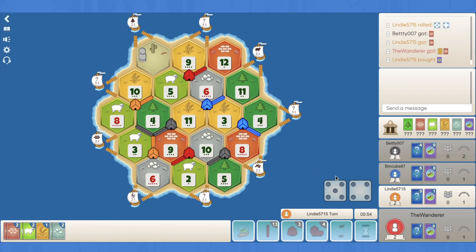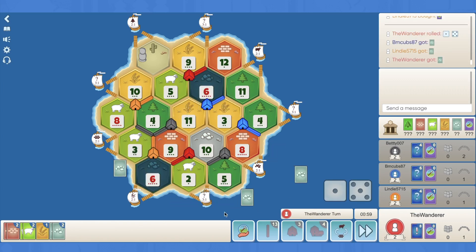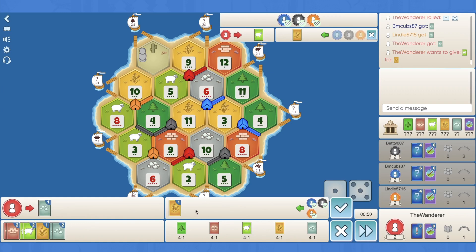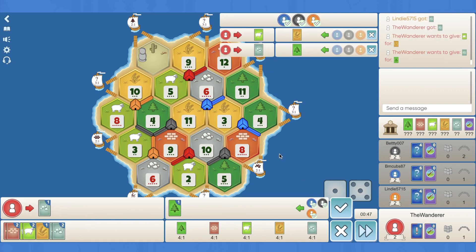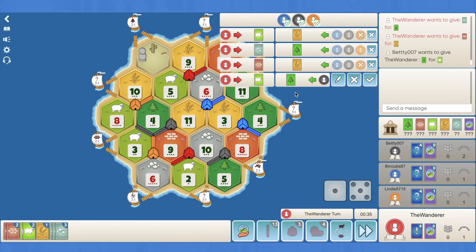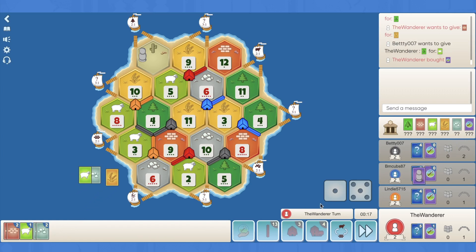Orange pops a dev immediately, and we roll a 6. Can we get a wheat or a wood here? We'll go sheep for wheat, or ore for wood, or even brick for wheat. I don't like any of these potential trades. Sheep for wood - that's kind of tempting, gives us the road. I just don't want to trade with Black. Black's too strong, because Black currently has access to sheep. I'm not going to give him that. I'm happy to pop a dev if no one takes a trade - Blue's not responding. I'm going to pop the dev with the knight. We can steal some wood.